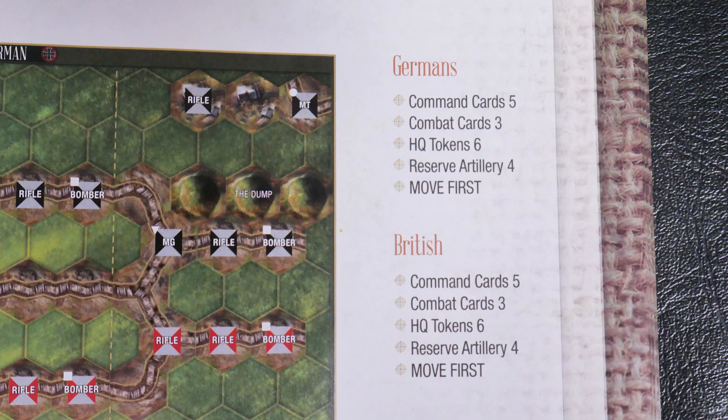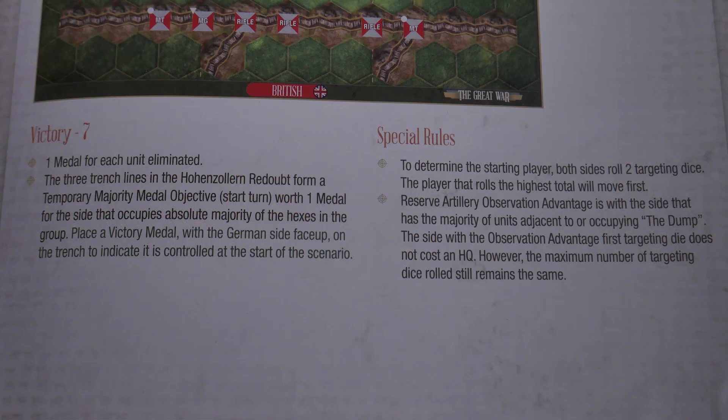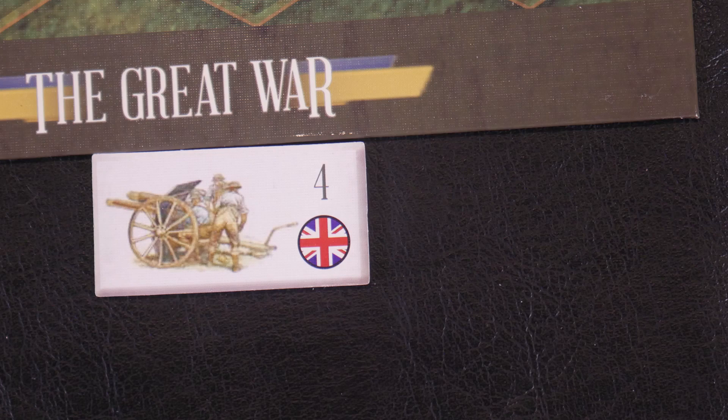You also get two decks of cards: the command deck and the combat deck. Most Command and Colors games just have the command deck with section cards and tactics cards mixed in. The scenario tells you how many command cards and combat cards you start with, your artillery strength, how many HQ tokens you have, how many victory points are needed, your starting units, their positions, and the map setup.